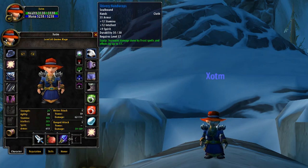Now gloves and belt are our only armour spots left, so let's start off with gloves. For this we recommend the Shivery Hand Wraps. Now these gloves offer high amounts of Stamina and Intellect, with again a small amount of Spirit.